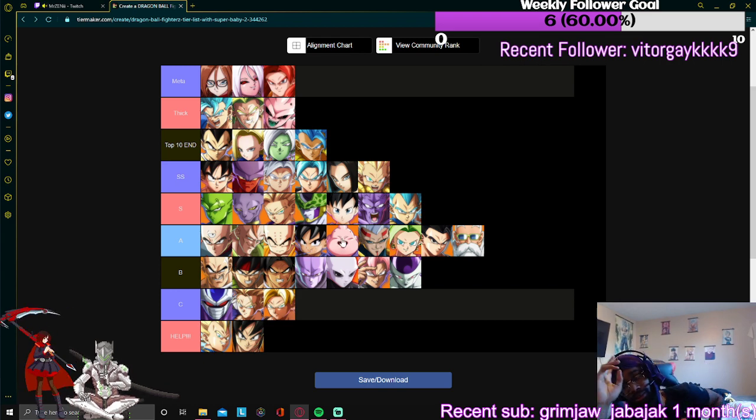Majin Buu — his quarter-forward square versus quarter-forward triangle versus quarter-forward circle are all mix because it's a knowledge check. You don't know what he's gonna do or what side he's gonna land on. You need to know the medium goes to the other side and the flip is slightly slower than his flight flip. It's a knowledge check for his mix, but he falls off in the damage department.